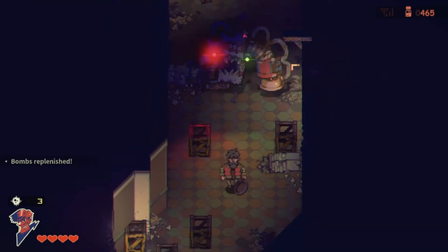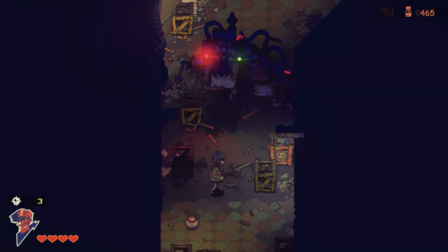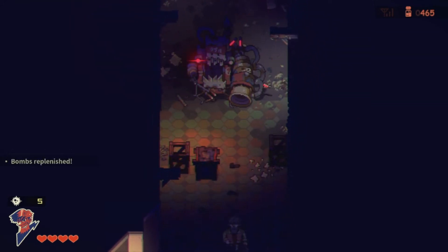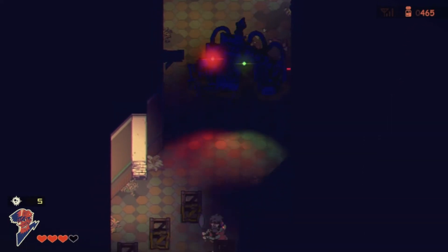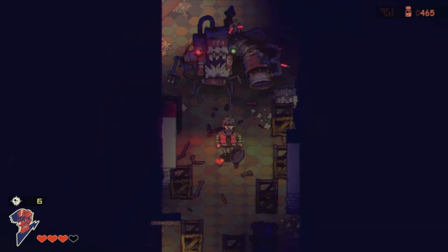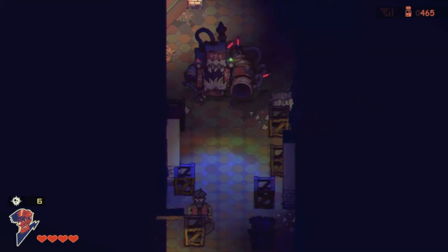We can easily replenish our hearts and bombs by smashing these objects. We need to take cover when there is a projectile. Try not to get too close to the machine because it will storm and cause damage.